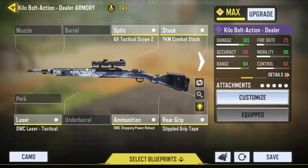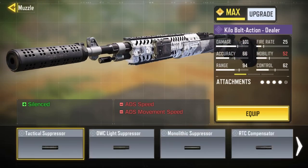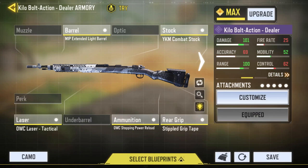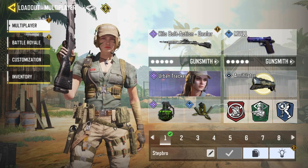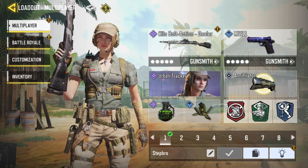Alright, so for my loadout for the 6x, I have a 6x Tactical Scope 2, YKM Combat Stock, OWC Laser Tactical, OWC Stopping Power Reload, and a Stipple Grip Tape. For the non-6x, it's basically the exact same thing except we remove the 6x scope and chuck on an MIP Extended Light Barrel — and yeah, that's basically the iron sight loadout for this gun. For the rest of the loadout, I have an MW-11, an Annihilator, Grenade, Trophy System, Lightweight, Ghost, and Dead Silence. Thanks for watching and I'll see you guys in the next one. Cheers.